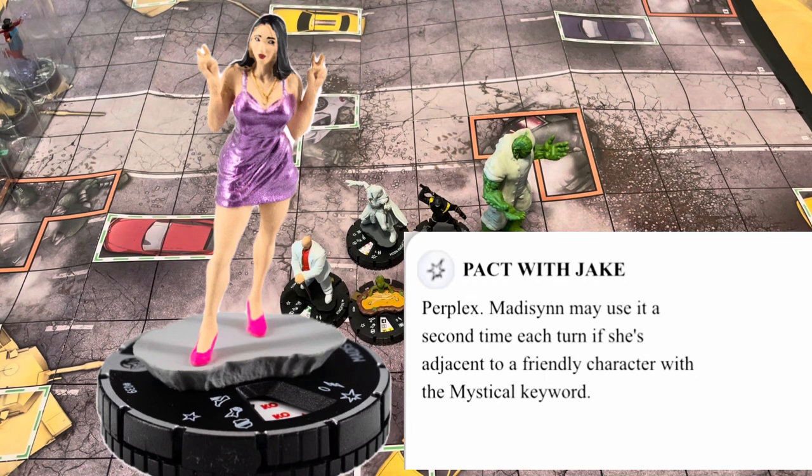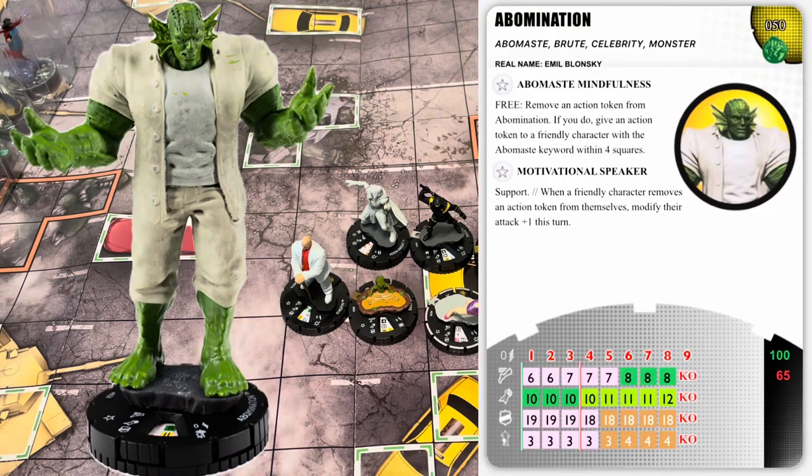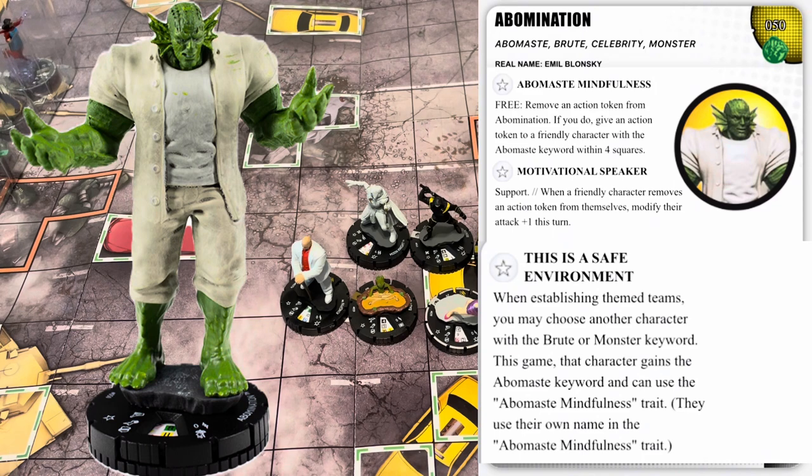Not bad actually for 20 points — double Perplex! Moving on, Abomination has the Aboma-State Mindfulness trait, which I found pretty useful in sealed, and 'Motivational Speaker' with Support — a trait where when a friendly character removes an action token from themselves, modify their attack plus one that turn. That's not bad; if there's one that increases damage too, that'd be really good. He has starting dials at 100 and 65 points, zero range, Invincible, Sidestep, Super Strength, and Power Perplex.